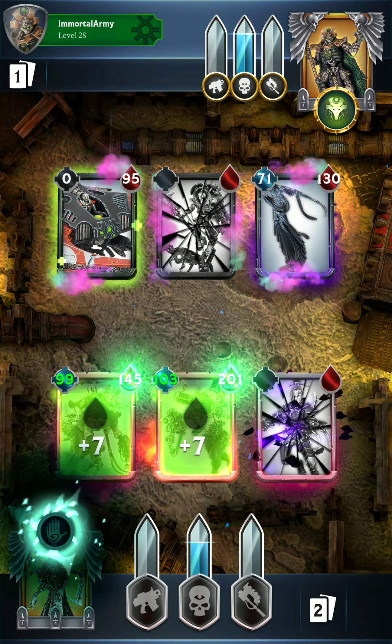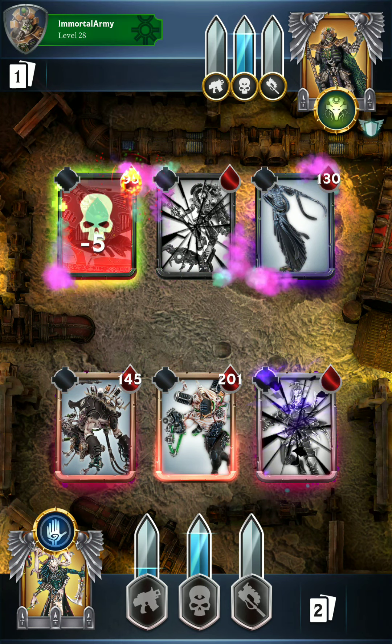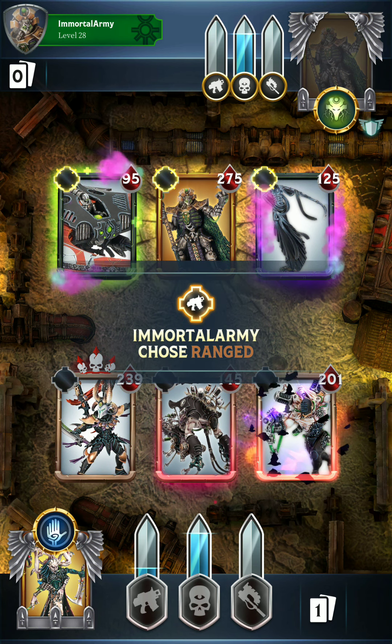The Witch gets destroyed by the Nightbringer, and now we have to deploy our final bodyguard. Here comes the Stormlord. I'm going to move the Pain Engine back over to the center so we can poison the Stormlord. We've got Drazhar over on the left. Drazhar and the Grotesque have a decent amount of health, but that Pain Engine is not going to last very long against the Stormlord, that is for sure.